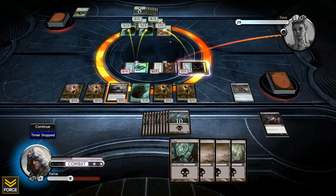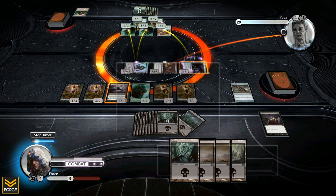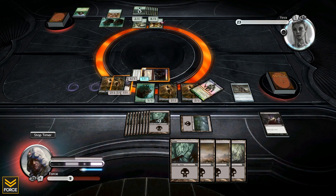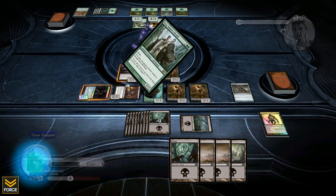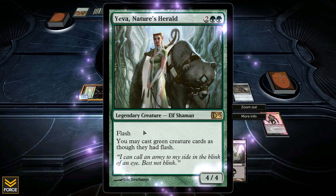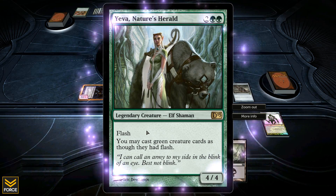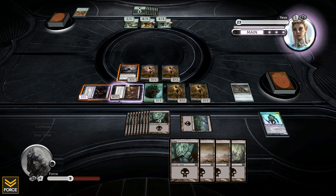Eva's going to double block the six six and block the one one with another creature, so I'll pump it up by one to save it. The six three goes through - this is a win. I'm just going to play it to completion. It's really disappointing that he left. He also plays a four four with flash, meaning he can play it like an instant, and it makes all green creature cards playable with flash as well.